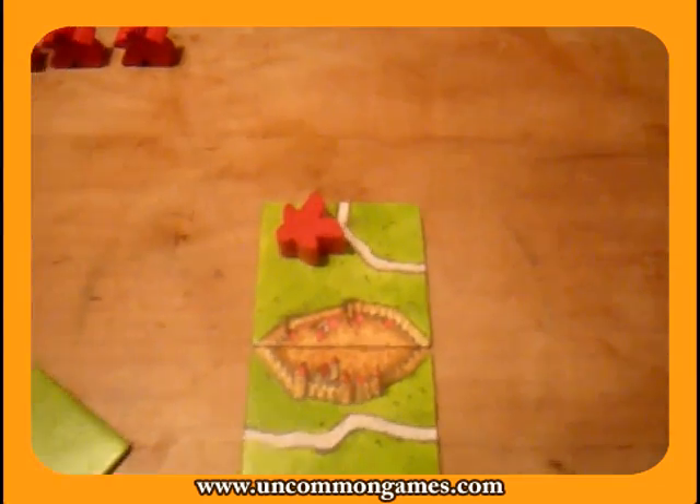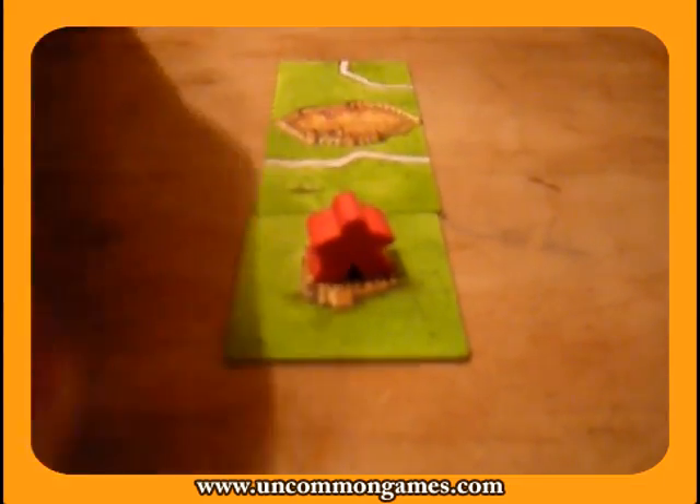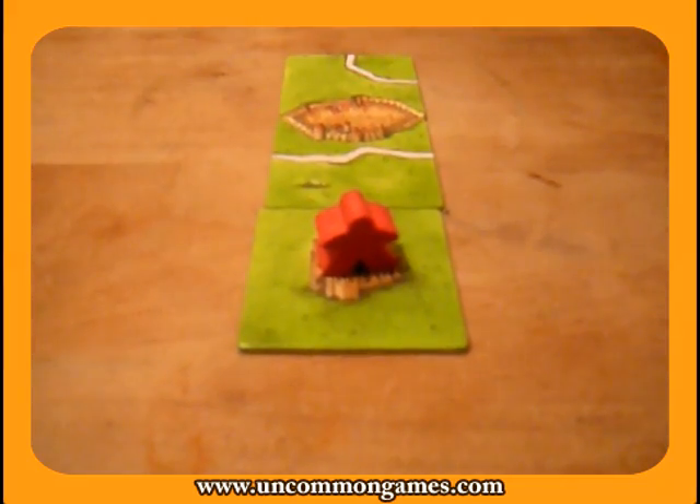Other tiles have a picture of a cloister on them. They're placed normally — you've got to connect the edges. If you place your follower on a cloister, you get one point for every surrounding tile, up to nine points.